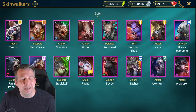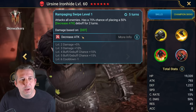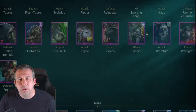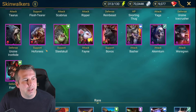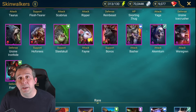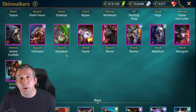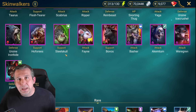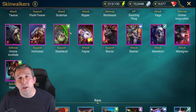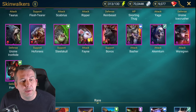Ursine Iron Hide: has some turn meter stuff going on and an AOE decrease attack, pretty good for ice golem, but again probably wouldn't take to level 60 - worth taking to 50. Stag Knight: good reviver for this faction for faction wars, still good support, definitely worth to 50 as well. Gives your team AOE increased defense and a heal, definitely usable in Sintranos or some of the Doom Tower secret rooms.